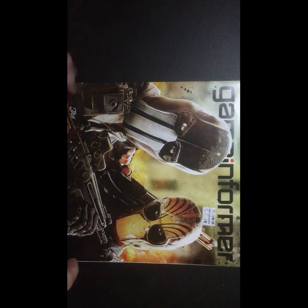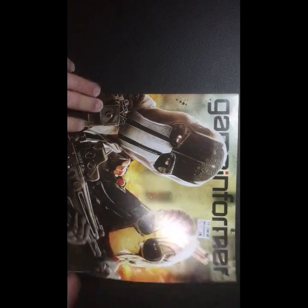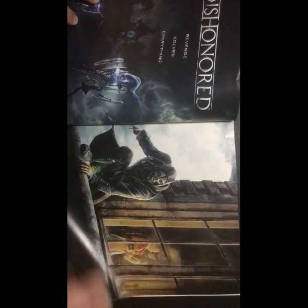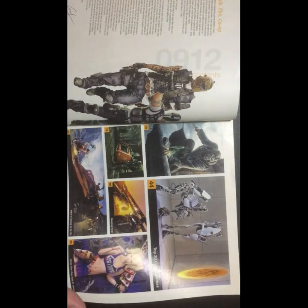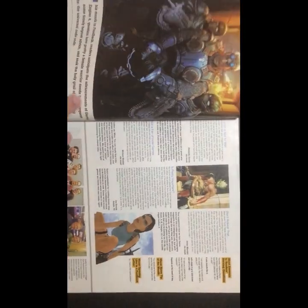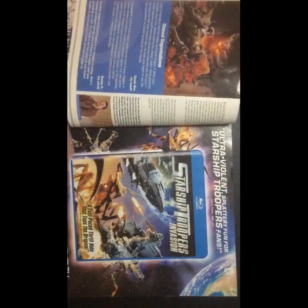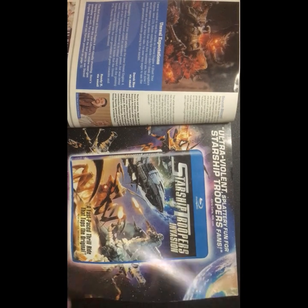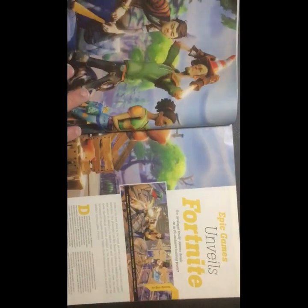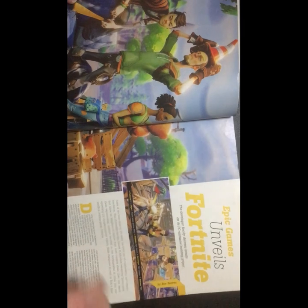And we have another item — a Game Informer magazine. Game Informer is a magazine made by GameStop; it always kind of sucked. I picked these up for like 10 cents just to go through them a couple years back. This one looks like it's from 2012. It's Army of Two on the cover. Sleeping Dogs — that was a pretty good game. Unveil Fortnite? It's that long ago, okay.